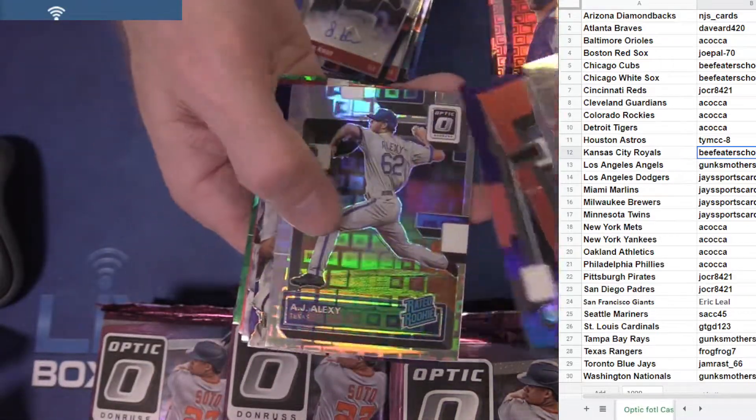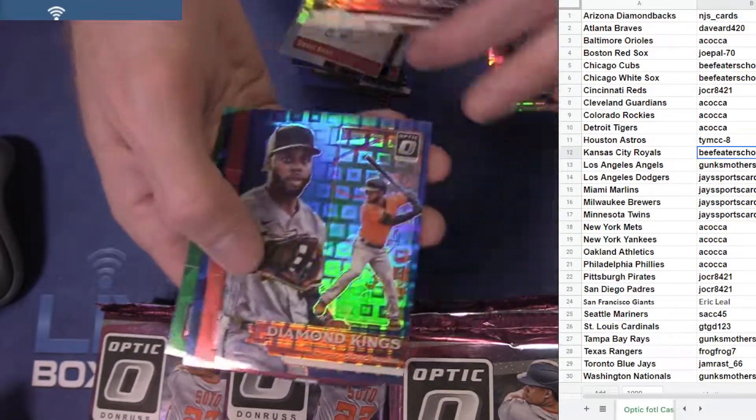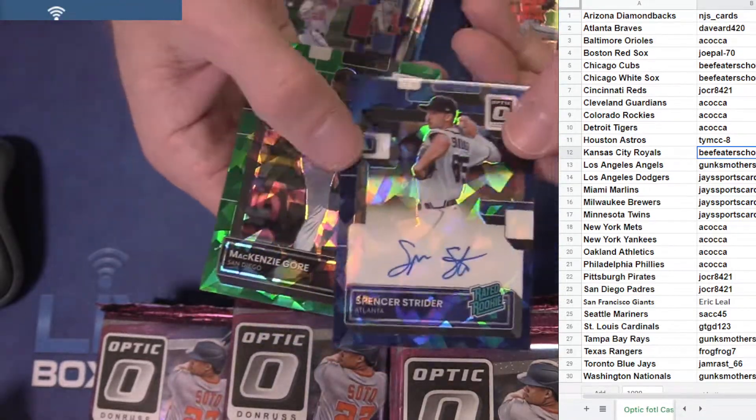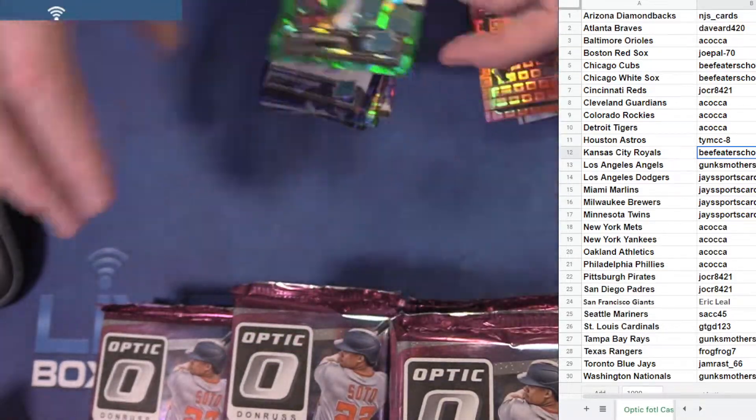Mookie, Gore, O'Neil. Cunha, another Soto. Little Strider on Cardax in the 35, and Mackenzie Gore numbered to seven.